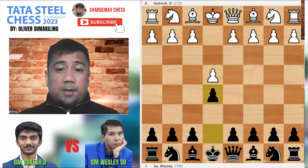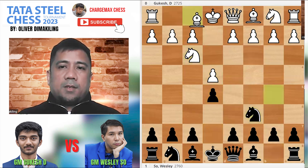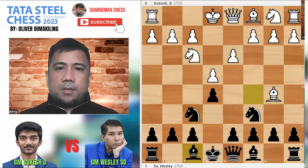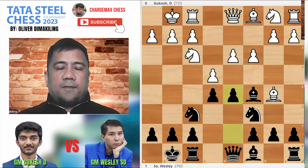Alright, let's take a look at this one. B4, e5, Knight c6, Bishop b5, Knight f6, d3 — here we have the Ruy Lopez. Bishop c5, c3, castles, castles, d5.